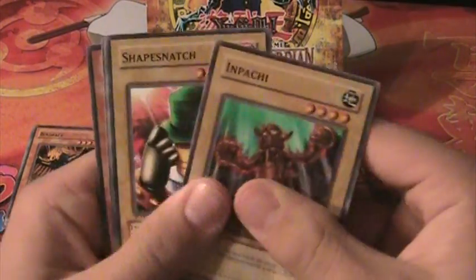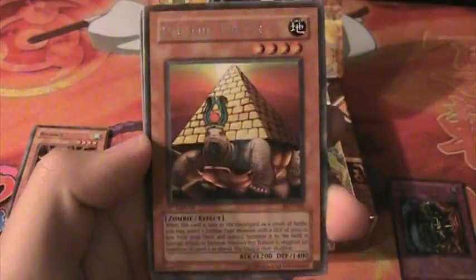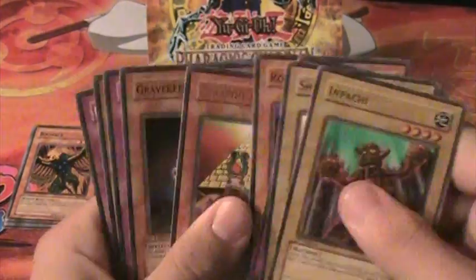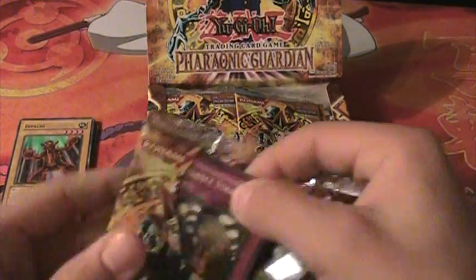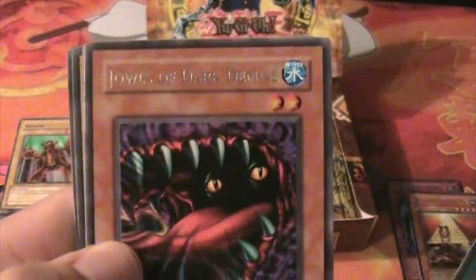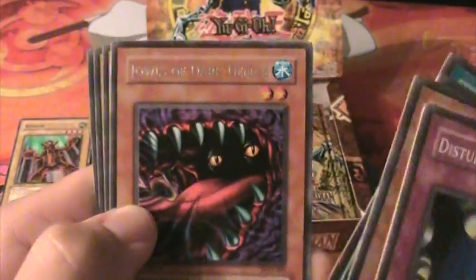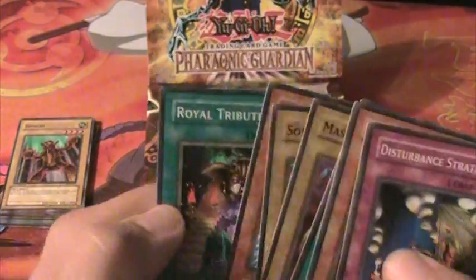Next pack. Pyramid Turtle — a needed card for the Zombie deck. Jowls of Dark Demise. I think that was a sideboard for Gladiator Beast for a while. And look at that Royal Tribute. Good card.